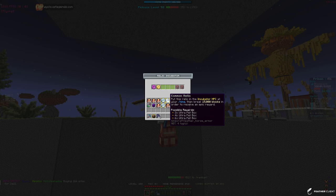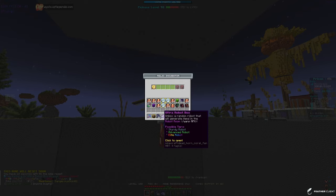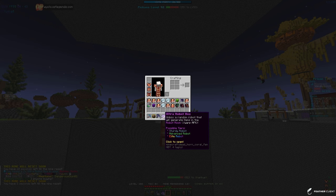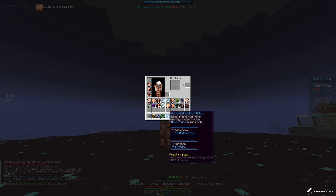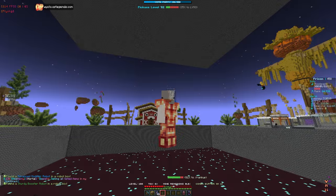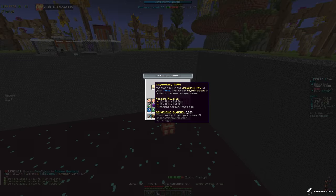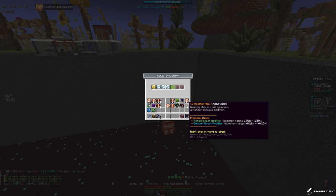We're almost at pickaxe level 100, only 8 more levels left. We did unlock the mythic relic, so let's claim it - we got two ultra robot boxes, but we don't really appear on the server much so those aren't too useful. We also have an advanced one and a starter one - the advanced gives a tier 4 modifier box which isn't bad, but since we're always grinding we won't take the starter.